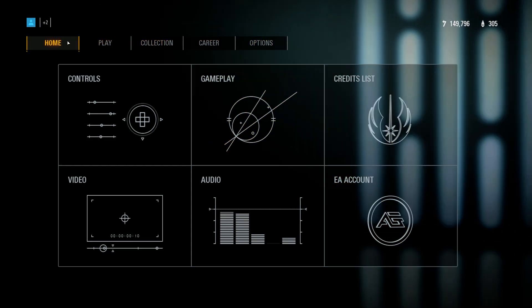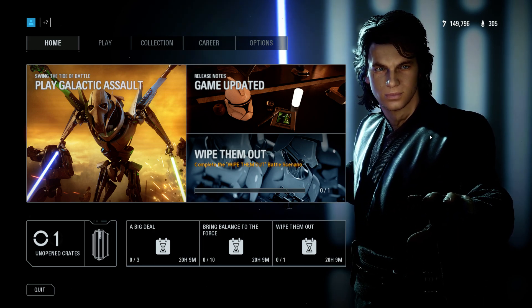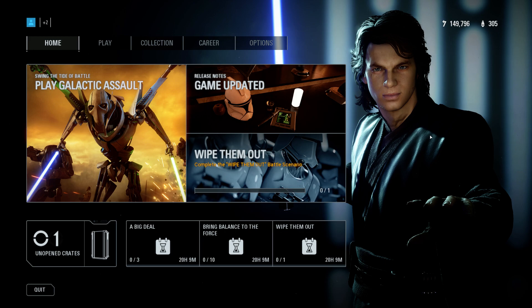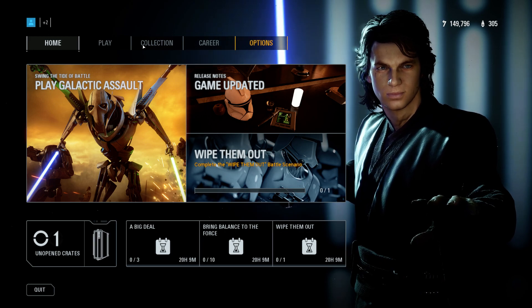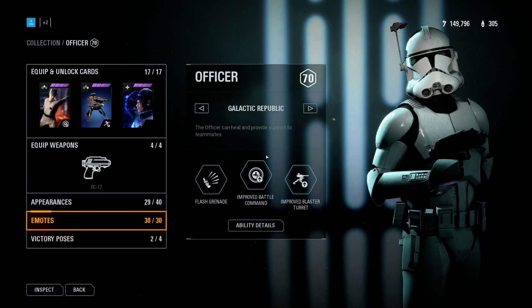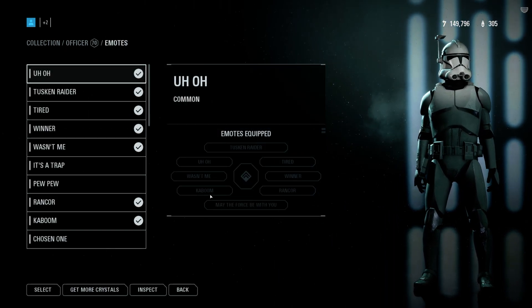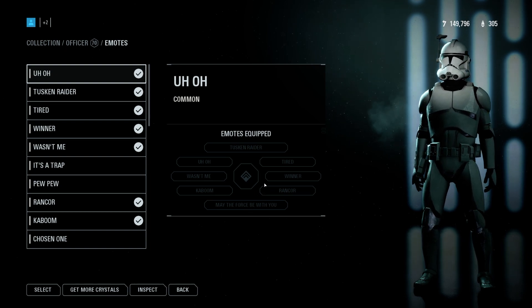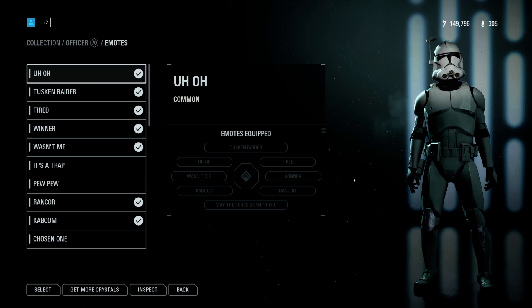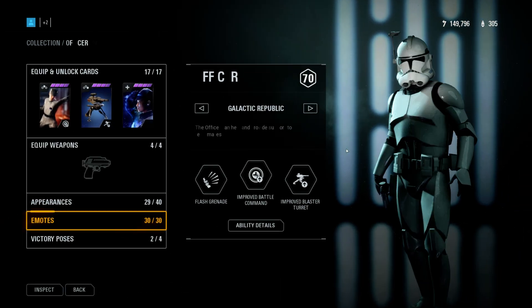And then you have another one — the emote wheel. First when they released it, they had this really weird design. But in game, it is perfect. It is very good, very well done. Props to DICE. Very nice, good job guys, very good job.